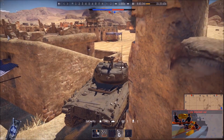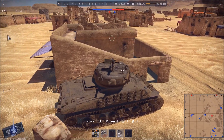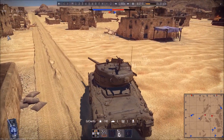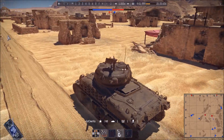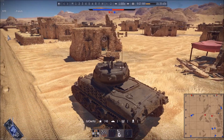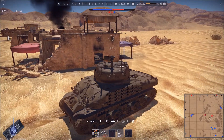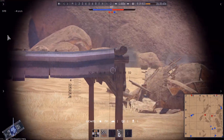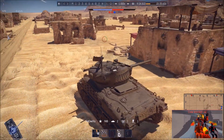I didn't see that Tiger beforehand — I saw that he was spotted on the map, but he ran past me side-on. This is the perfect example of this gun having one-shot capabilities, because you can only regularly kill Tigers and Panthers with side shots. I don't know how I missed this Panther at first, but now I see him aiming down the sides. I lose him again for a second — it's good that I didn't take a shot. Boom — through the ammo, one shot kill.